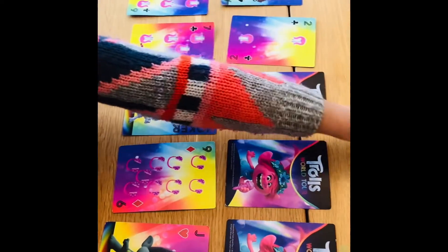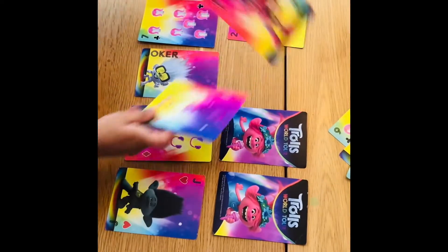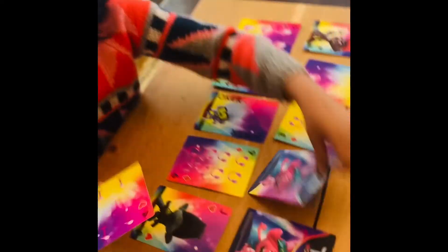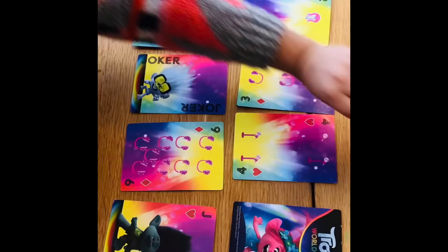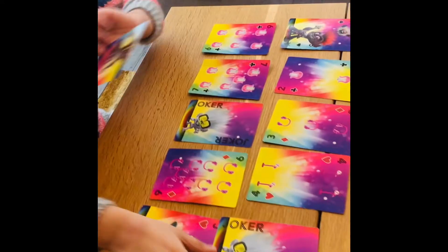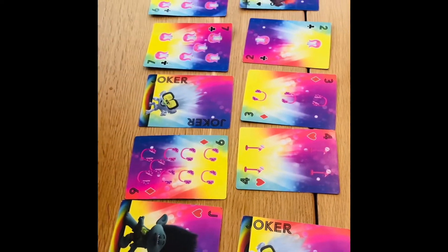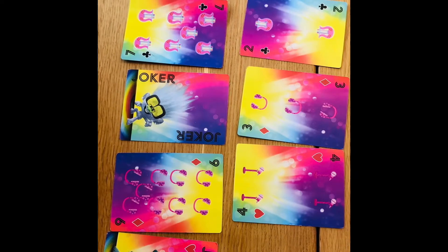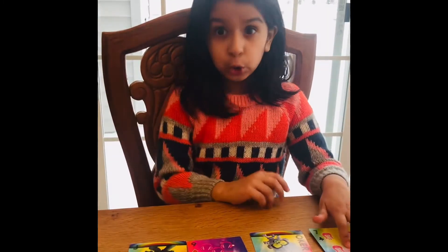I have two cards to put in the trash bin and I'll get another one. I got a Q — let's put it in the trash. I got a four, and a seven which I already have, so let's put that as my five. I got another eight, so I completed the game! When you get all your cards open, that means you win.